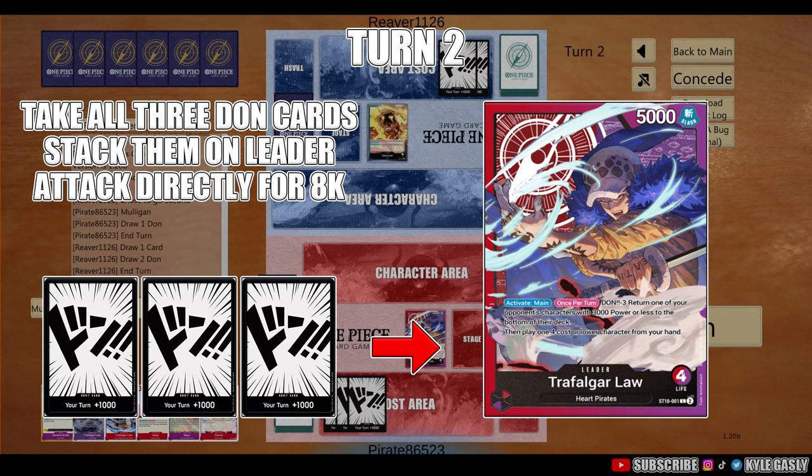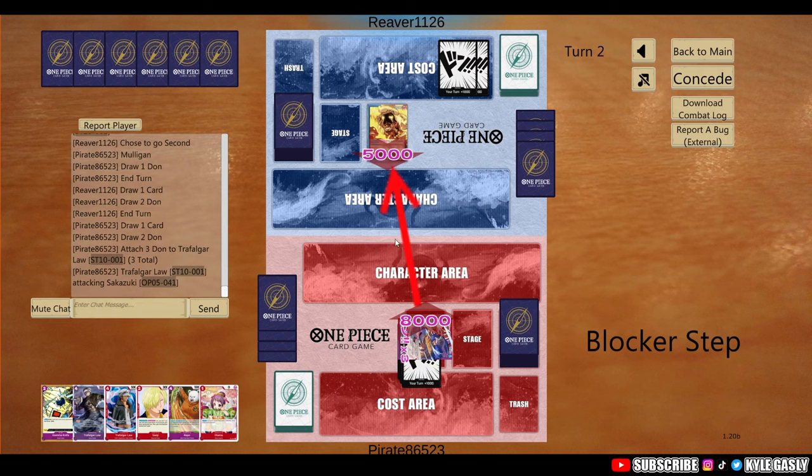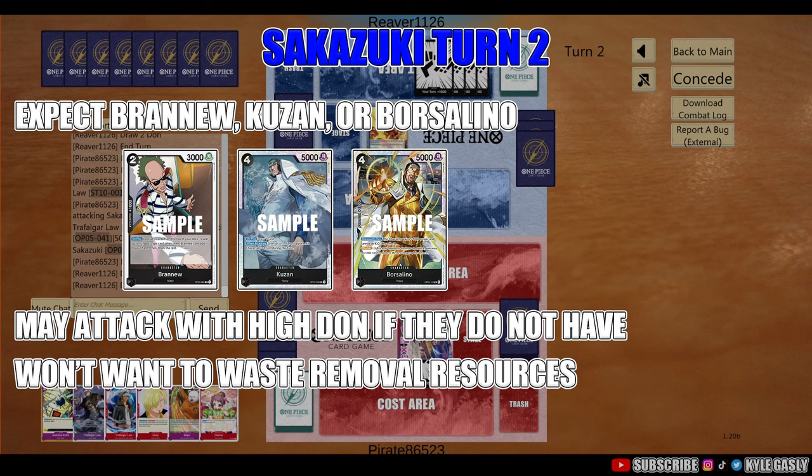Now let's see what Sakazuki does. We throw our 3 DON on our leader and attack directly. They take the life hit. Now on Sakazuki's turn 2 — since we have no characters on the field — they are not going to play any events or characters with on-play effects like Rob Lucci. The only characters you'd expect are the Brand New search if they didn't get it turn 1, a Borsalino blocker, or Kuzan. Those are the three main things to expect on the 8K strategy.